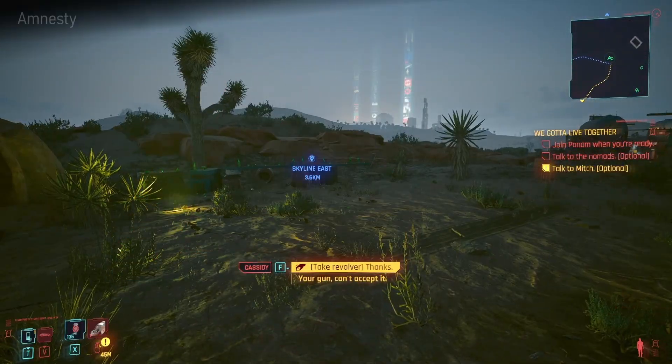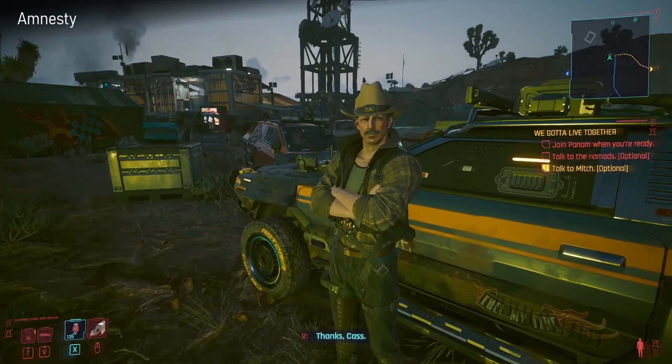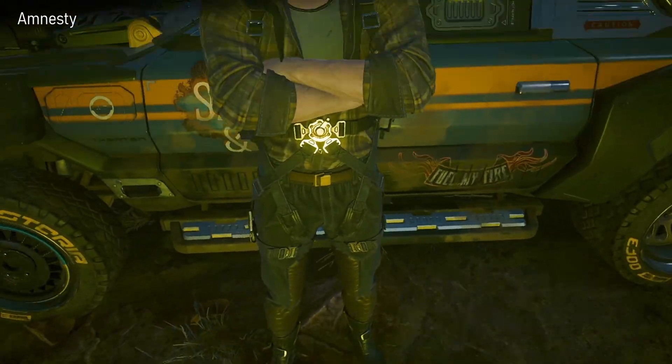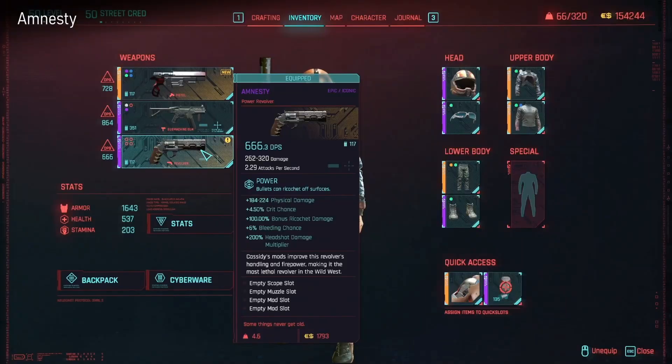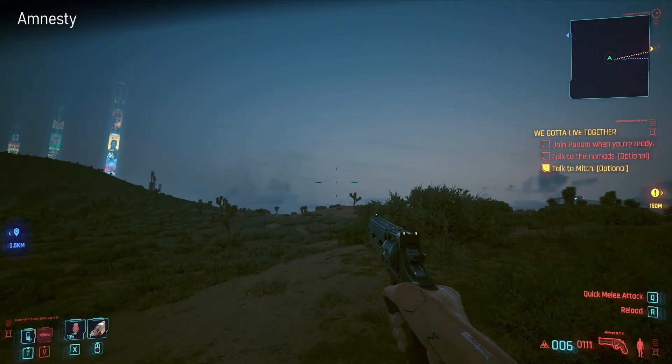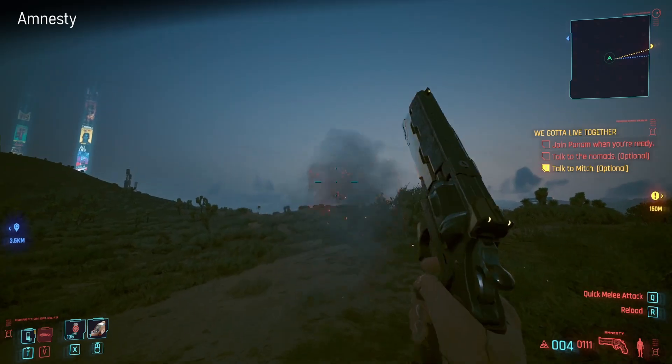This one is called Amnesty and you get it from Cassidy in the end game quest We Gotta Live Together. It's a little bottle shooting challenge you've got to go through to get it. It's another revolver - 666 DPS. I don't think that's coincidence - it's a six-shooter with 666 DPS.